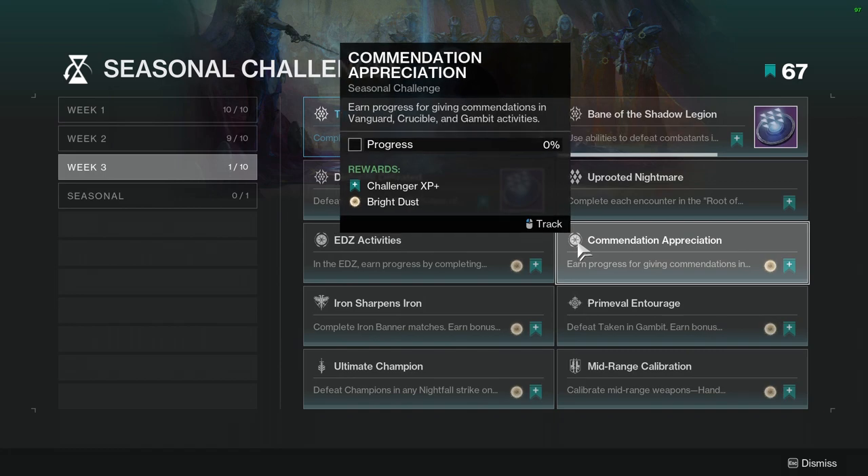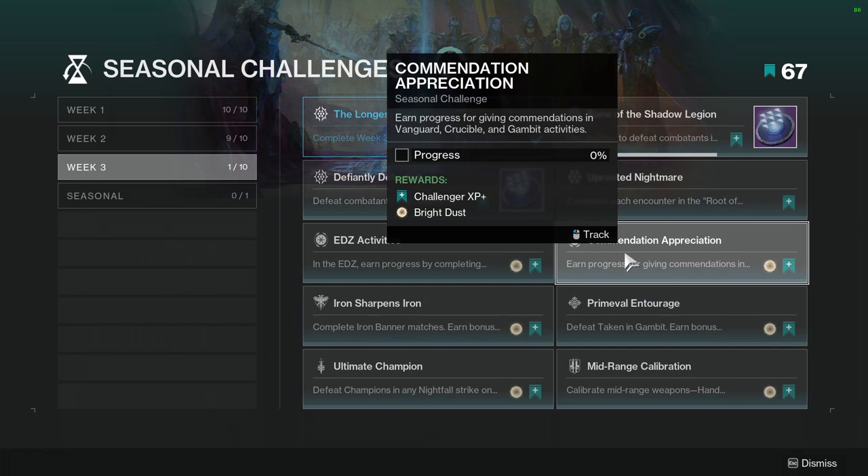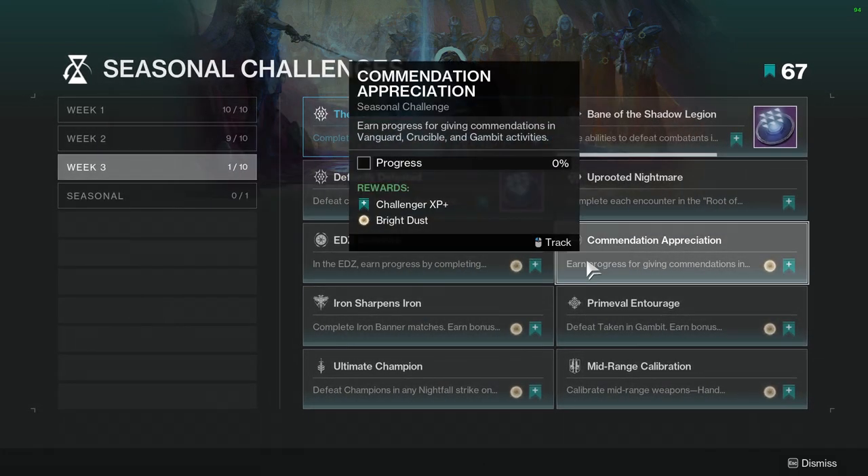Commendation Appreciation: earn progress by giving commendations in Vanguard, Crucible, and Gambit activities. This is probably going to be a bit annoying, but at this point you're going to be playing Iron Banner and all the other stuff anyway, so this one might not be as bad depending on how much you need to do.